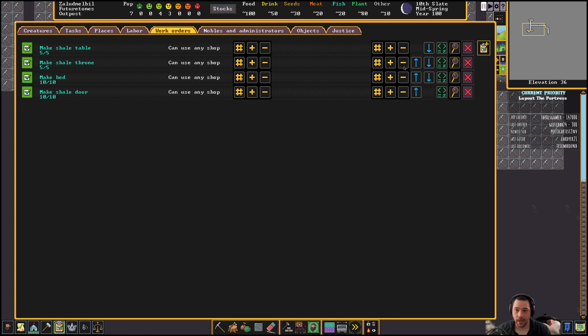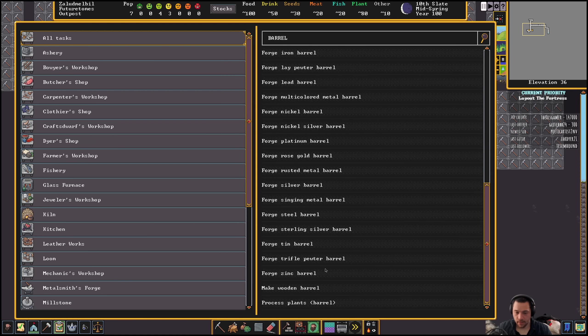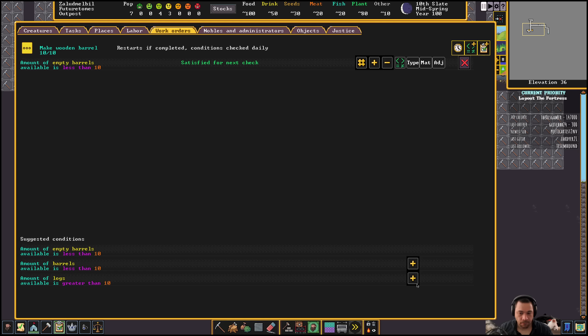Over on the carpenter's, another really important thing early on is wood barrels. For us to brew our beer or alcohol, we need to brew it into something. I'll try to use rock jugs later, but because wood is kind of abundant and I don't have elves saying don't cut the trees, I'll just make a bunch of wood barrels. I'm going to add a condition: when barrels are less than ten and logs are greater than ten, make barrels.